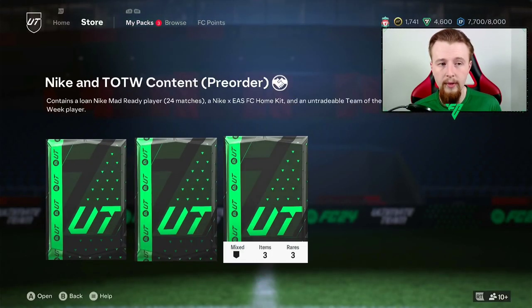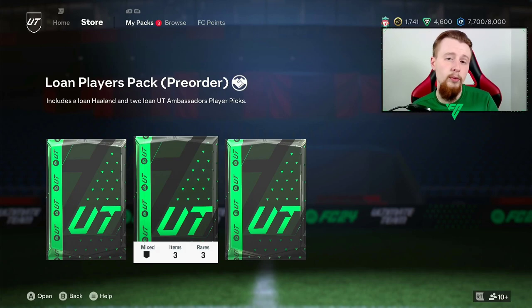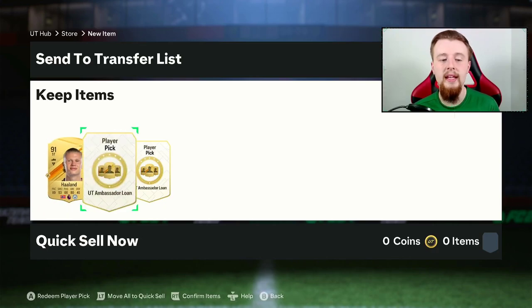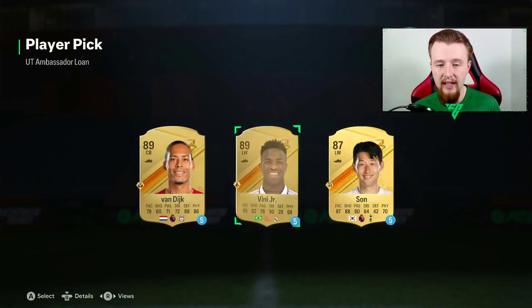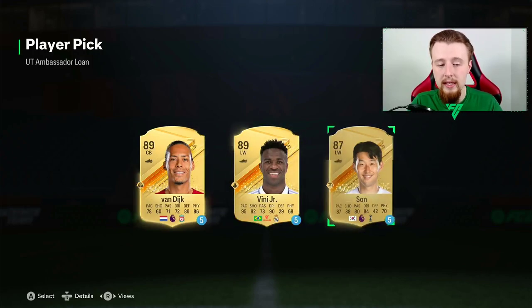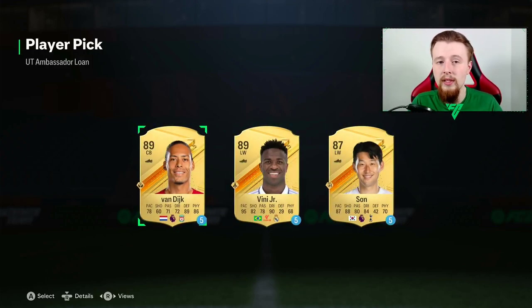In terms of what we have, there's a 2 rare gold pack, which is nice to start with. We also have our loan ambassador pack, so we get an Erling Haaland for 10 games, which is fantastic. On top of that, we get 2 ambassador loans. So obviously we have Virgil van Dijk as an option. In terms of our other ambassador, we have the option of Van Dijk, Son, or Vinicius Jr.